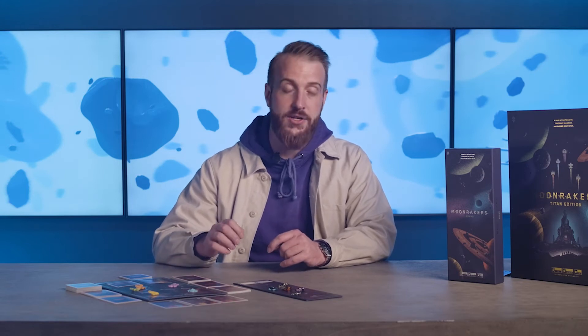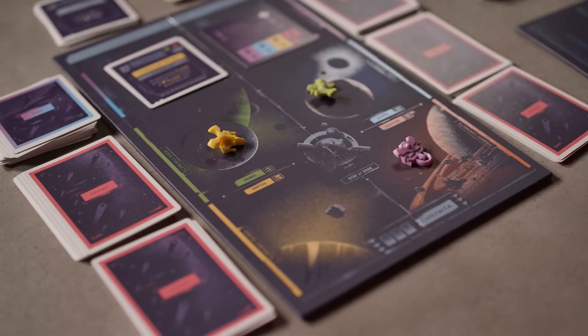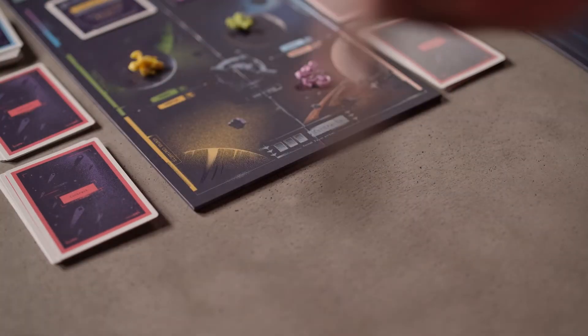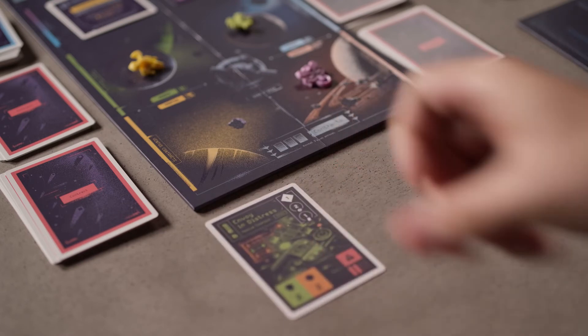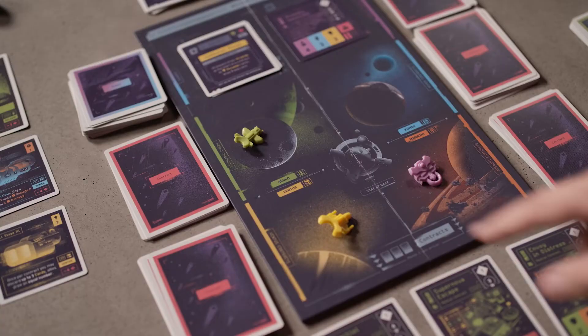The navigation board is made up of five sectors and the Moonrakers' base of operations. Each faction has its own sector, labeled by its color and faction name. To reveal contracts, you must travel to a new sector as the mission leader. Choose an adjacent sector to your current location and move your ship token there. Then draw three contracts from the corresponding deck and place them in the slots below the board. Choose one to attempt and invite allies to join you. However, you may only invite allies who are in an adjacent sector.